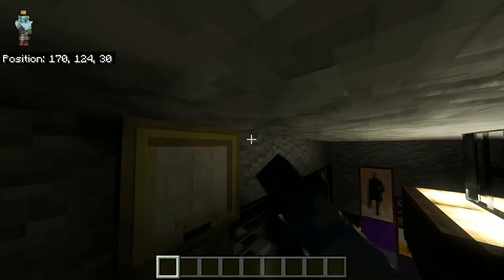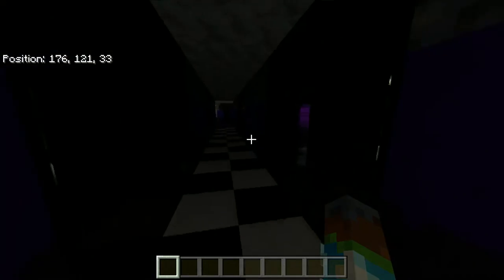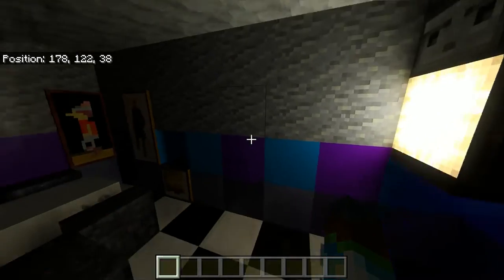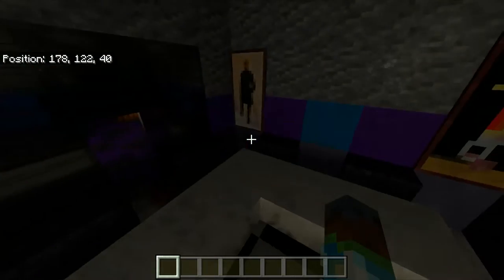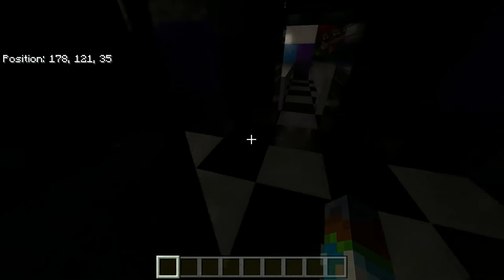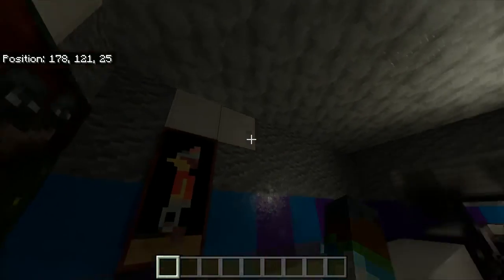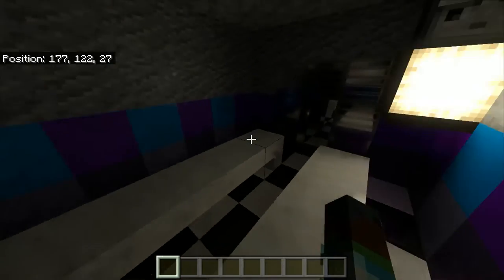This is a mangle trap door — that's where Mangle comes out of. So anyway, the party rooms. This is the east party room. Here's how I did the flashlight system for the cameras. Here's the vent, open up. That room is coming later. And then over here we go over to the west party room. I did quartz for the cloud things on the walls. Here's the camera. Vent.